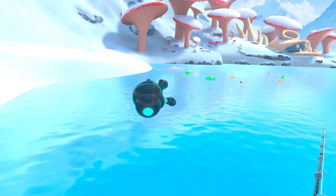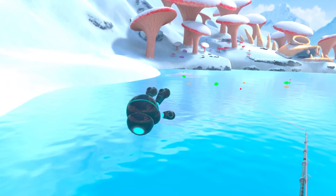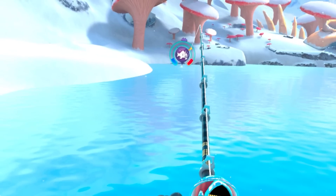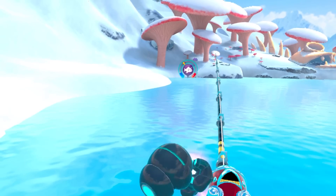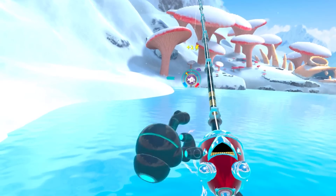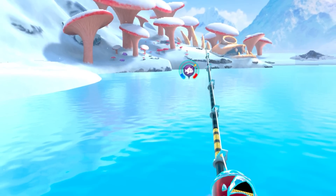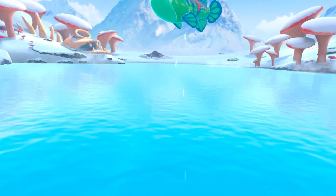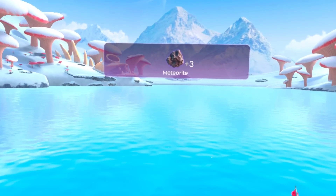I'm going to go for that guy right there - he's green and going for it. I think it's a Tesla eel. These things are really hard to catch because they're rare; you have to do lots of things to knock them out. He's trying to fight - we have to pull up, pull left. Oh no, it's not a Tesla eel. This is just a crappy fish. It's just a common - there's nothing rare about these guys at all.